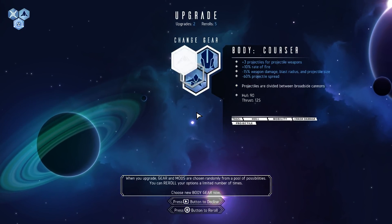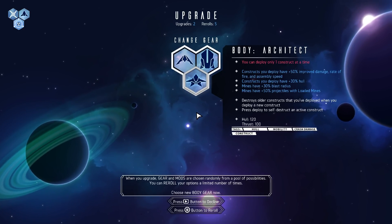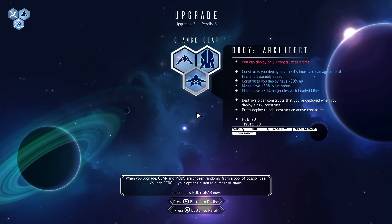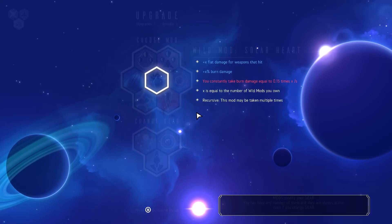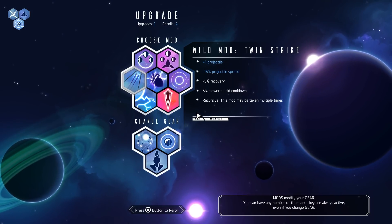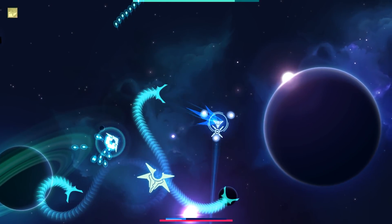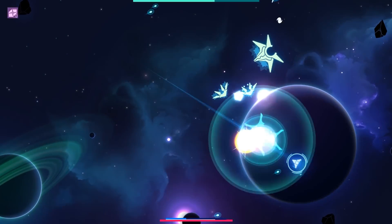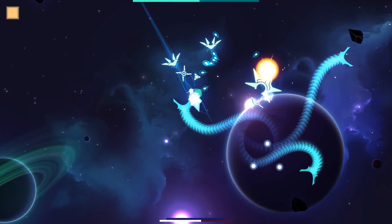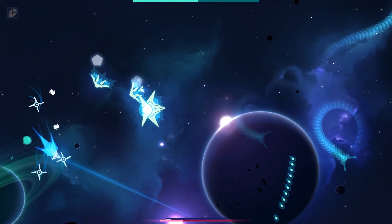Grab Helix. I could also do the Architect Super Blade mode. This time I'm going to err on the side of not screwing myself over. Might die before then — we'll see how it goes.